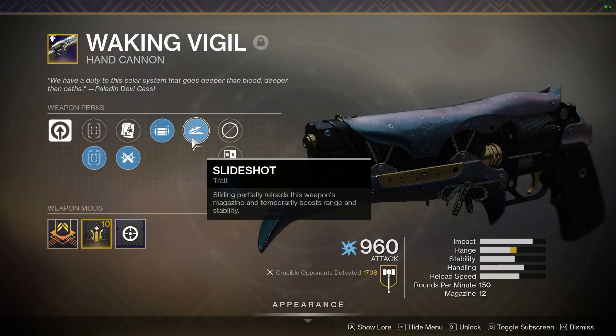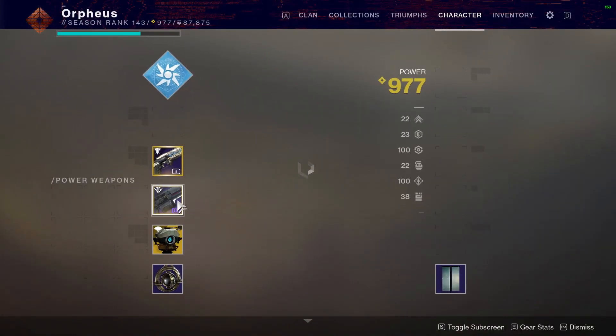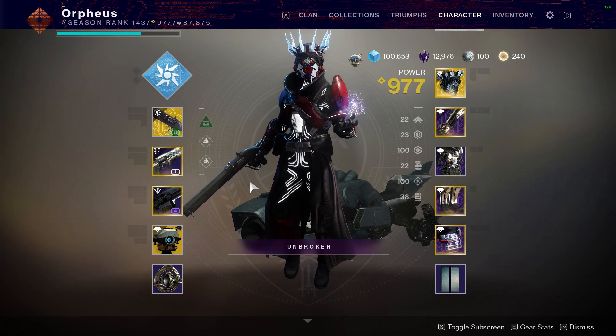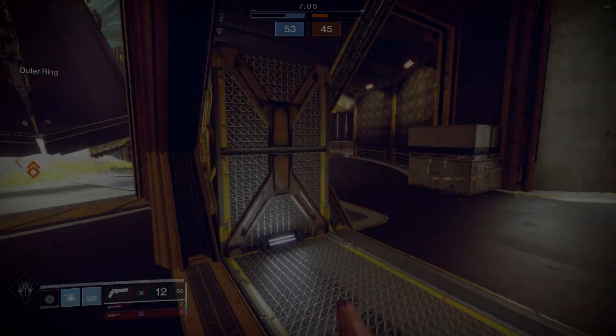For my weapons, I almost always use my Chaperone with Waking Vigil. My Waking Vigil has Slide Shot, Opening Shot, Ricochet Rounds, Hitmark, Icarus Grip, and a Range Masterwork, and I have a Machine Gun. I feel comfortable using these weapons, and I feel that they cover a wide variety of ranges and situations that allow me to slay out and help my team at the same time.